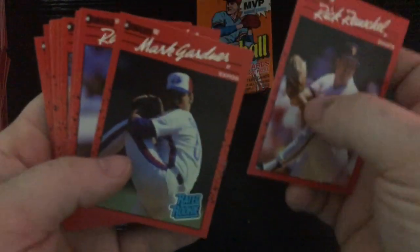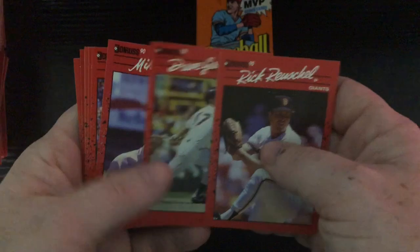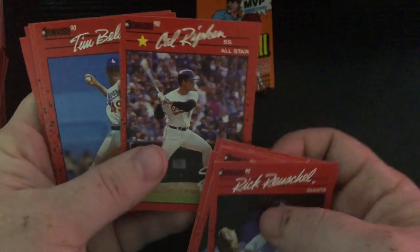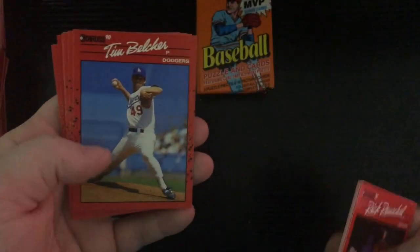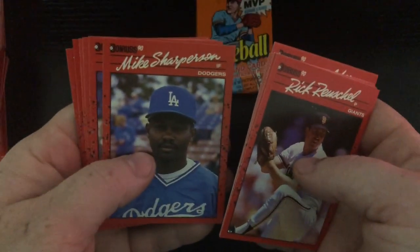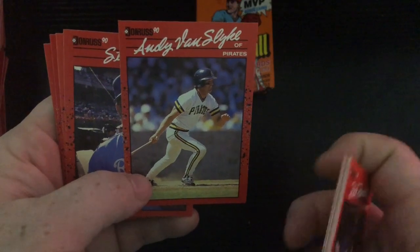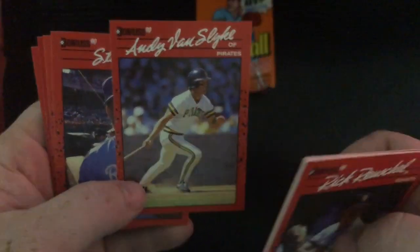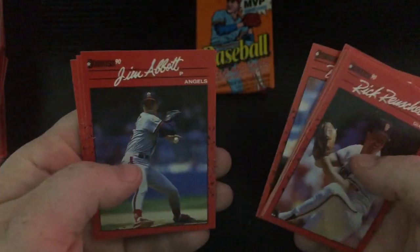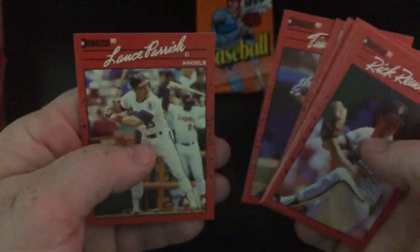Rick Rhoden, Mark Gardner, Rafael Palmeiro, Dave Gallagher, Mike Sharperson — there's the Cal Ripken, nice. I like that one. Tim Belcher, Guillermo Hernandez, Mike Sharperson, Andy Van Slyke — this is the card that Jabs in another set said he loved Andy Van Slyke growing up. Steve Farr, David Johnson, Jim Abbott, Tommy Herr, Tim Wallach, and Lance Parrish.